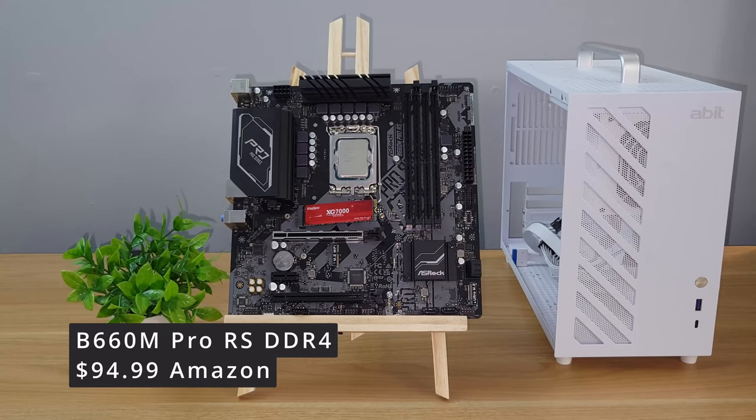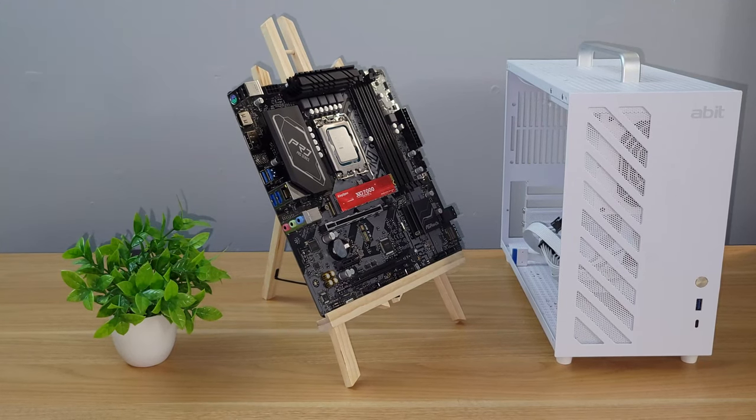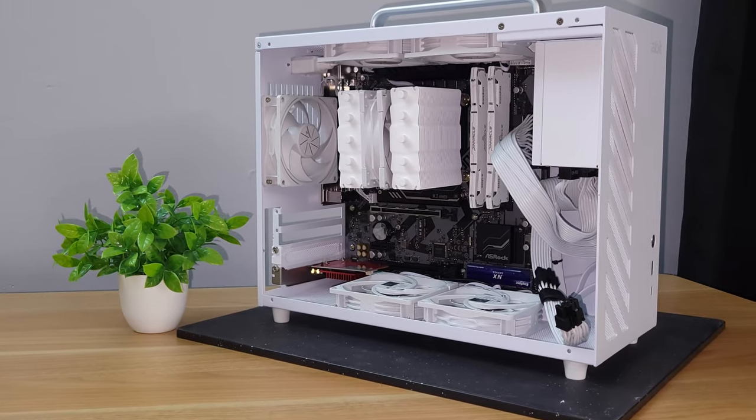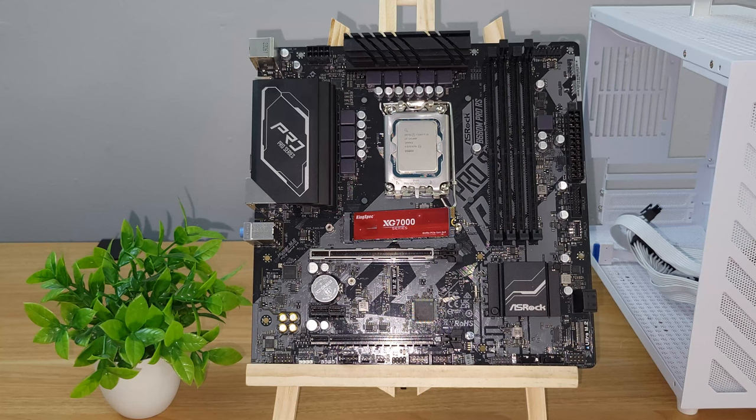For the motherboard, we went with the V660M Pro RS — a DDR4 motherboard that fits nicely in this case. The case supports Micro ATX, which this board is, or you could go with ITX as well. I went with Micro ATX because I wanted the fan connectivity to connect all fans without a hub, and I wanted an upgrade path for the future. A year down the line, you could easily drop in an i5-14400 with no other changes but swapping the chip.